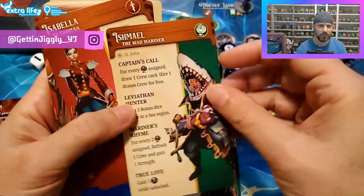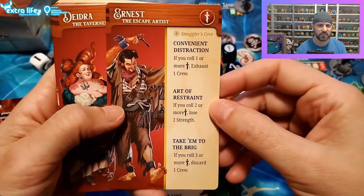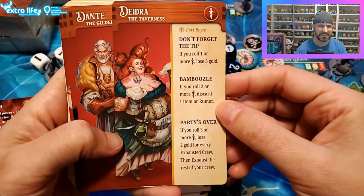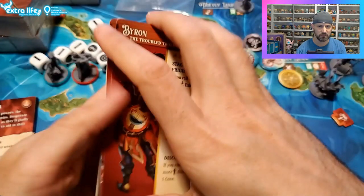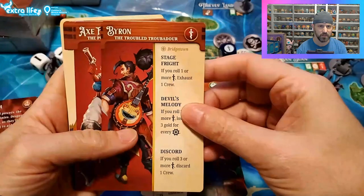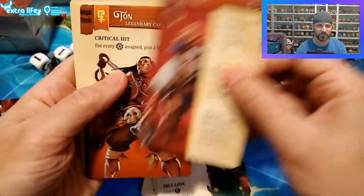Ishmael the Mad Mariner - he's got a shark head on. Isabella El Capitan. Ernest the Escape Artist - he's got his tools of the trade in his jacket. We have Deidre the Taverness - she's the one that runs the tavern, got all the beer for you. Dante the Gilded Fox. Clara the Ill-Tempered. Blacksmith. Byron the Troubled Troubadour. Axe Fist the Punisher - he lost his arm and instead of a hook he's got an axe. That's brutal. Little monkey.